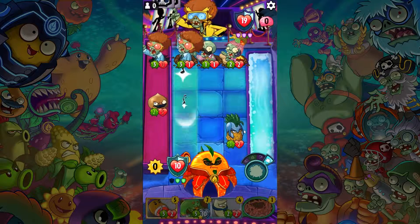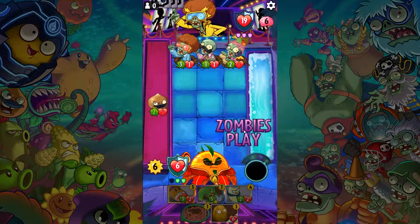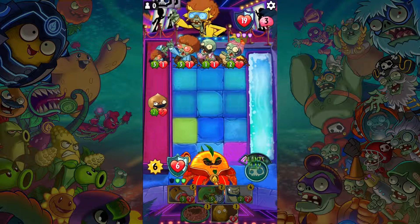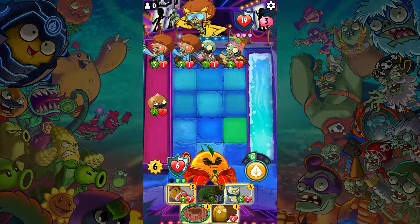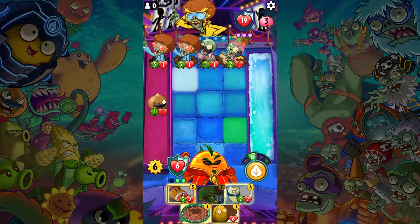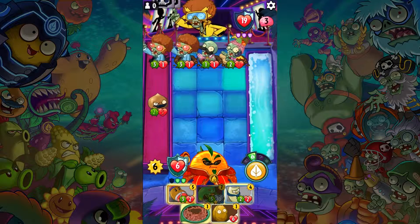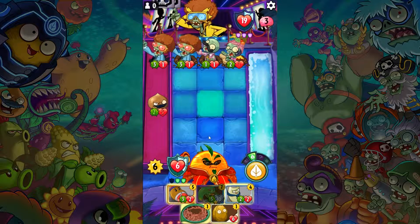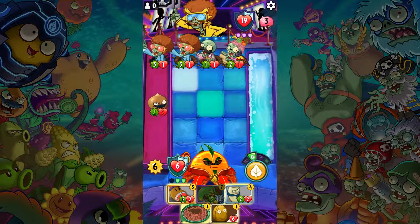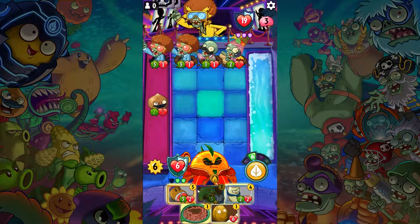Well, that's no good. I'm taking way too much damage. More dancing zombies — are you freaking kidding me? One attack will go through, two attacks, and the third one will get blocked. I can get rid of one of them by bouncing them. I don't want to bounce either of them. Actually, I think I'm going to bounce the disco zombie.